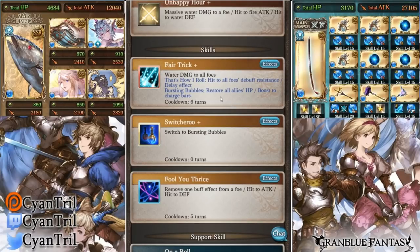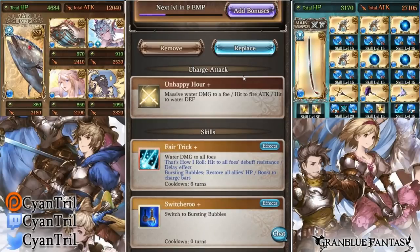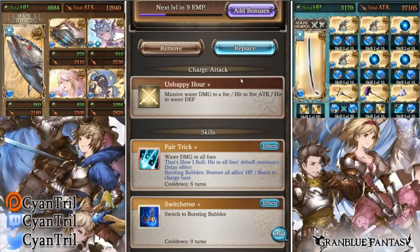If you're in Switcheroo Defense he keeps the heal, but now instead of debuff resist down he gets to boost the charge bar, which is pretty cool and really helps with ougi builds. Healing and boosting the charge bar is actually really good since it's a nuke, meaning on full auto it will activate. So I think both forms are very good depending on what characters you're running.